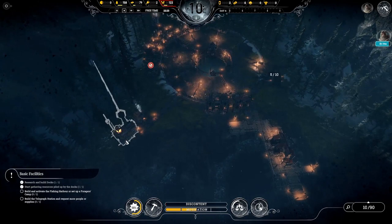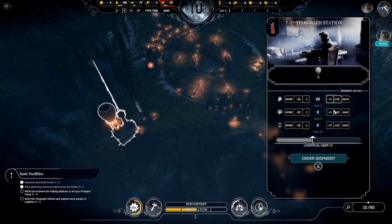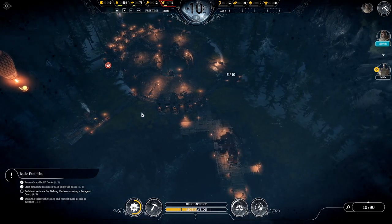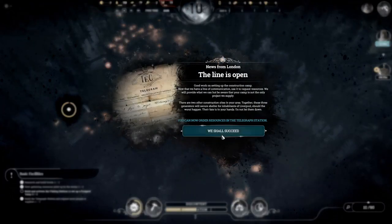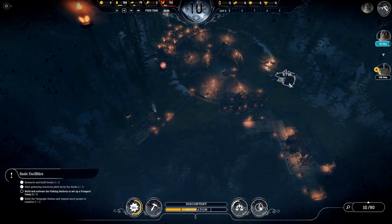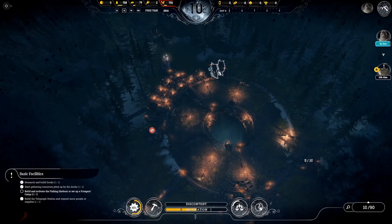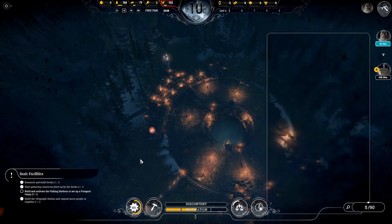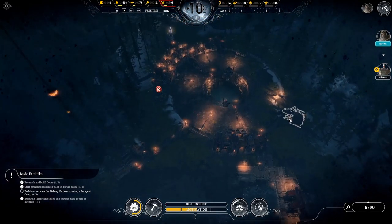Tip number ten: order as many workers as you can from the telegraph station straight away, because we're going to need the manpower. The good thing about having those sawmills is that once you need workers you can just take them off, and if you've got spare you can put them back on. When we have the Fishing Harbor set up we're going to take five off the sawmills and put them on the Fishing Harbor.